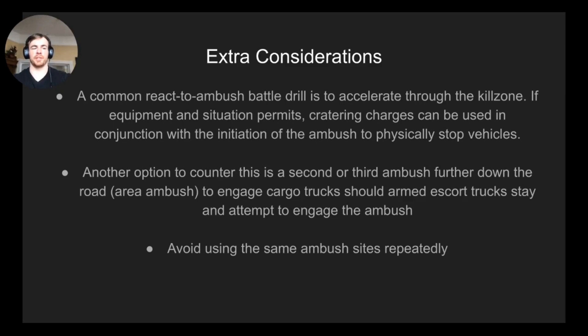Area ambushes were used extensively in Afghanistan, where the Taliban was fairly effective at setting them up and harassing U.S. convoys through certain valleys. One historical example is the 2003 Jessica Lynch incident in Iraq where a convoy was stopped and U.S. prisoners of war were taken. It should also be common sense: do not reuse the same ambush site repeatedly, because the enemy will catch on.